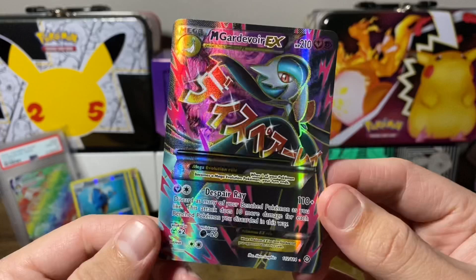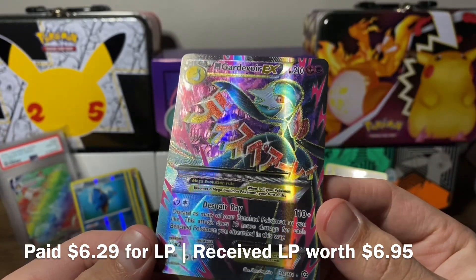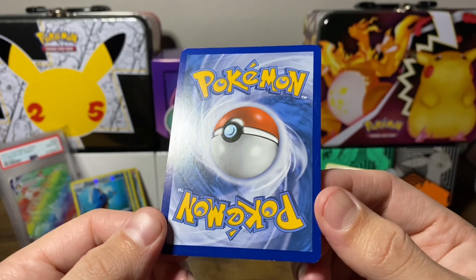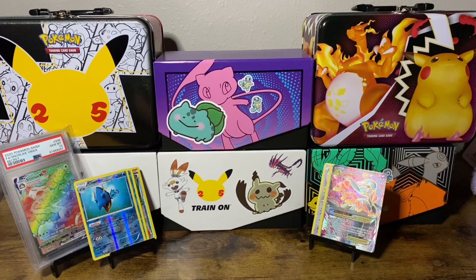I did not expect this card to come. We have the Mega Gardevoir EX Full Art from Steam Siege. Look at that gloss — Gardevoir striking a pose like Vogue. Some little nicks here and there, but overall a fantastic binder copy. Can't ask for better.